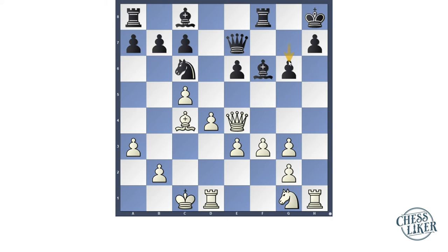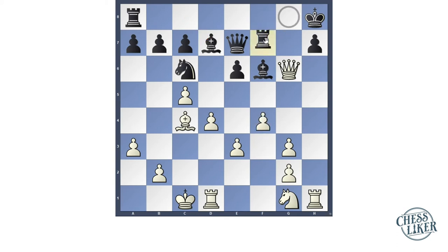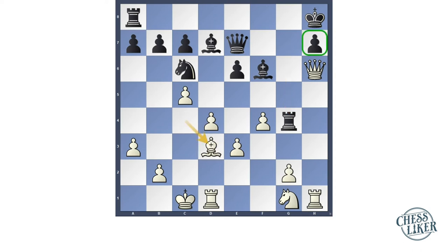Now pawn g6, queen takes g6, bishop d7, f4. Here Lasker played rook f7, which is a mistake move. After this mistake, white's attack is massive — pawn to g4, rook g7, then knight h6 which is a good move, rook takes g4, bishop d3 — there is a threat on h7.